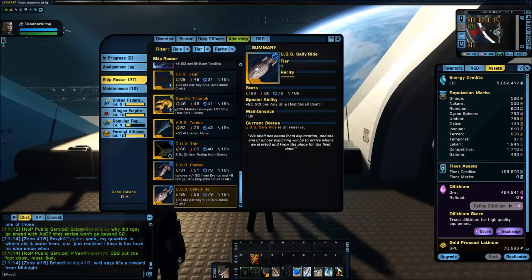Quark's Triumph: 49 engineering, 45 tac, 41 psi — very nice stats. It gives minus 20 maintenance per any ship except for small craft. This comes from completing level 10 of the Ferengi Alliance campaign.